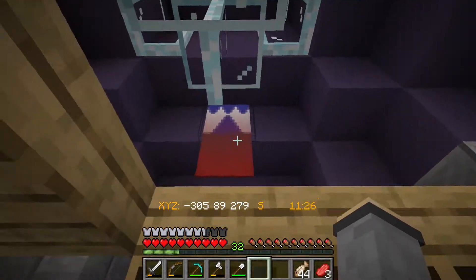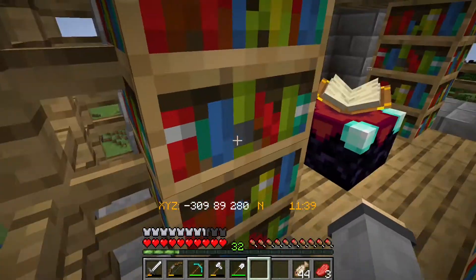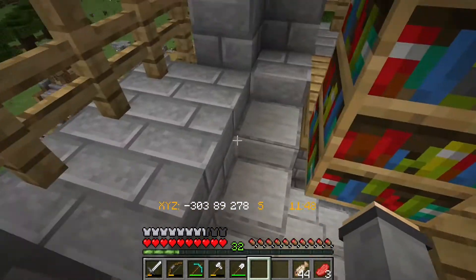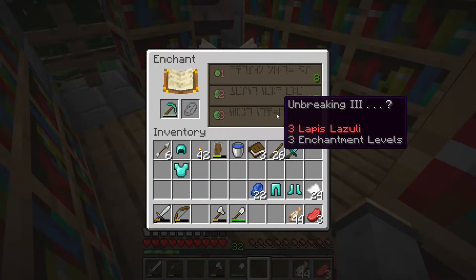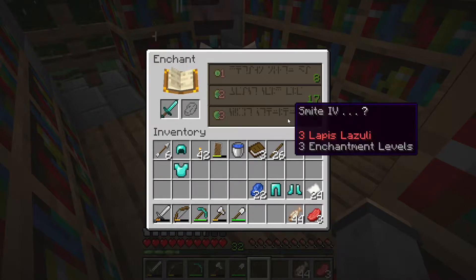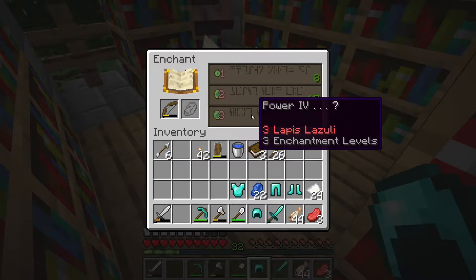Making my way back up here. I was curious if there was a grindstone in here already, and it does not look like that is the case. I did make one just in case, so we're going to go ahead and pop that down there. I've got 32 levels. I think this was unbreaking, which is good — but if it doesn't come with anything else I don't know that I want it. Let's see what else we can get. Smite 4 — okay, that's really good. Protection. Power 4 — that's a hard one to pass up.